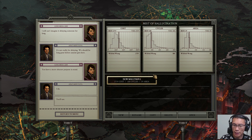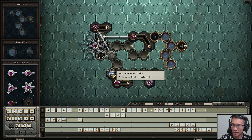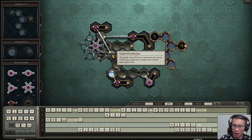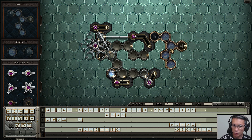This first one is called the Mist of Hallucination. I need to create a pattern using the air element — the blue color, just like sky. I need to put the air in a specific order. Meanwhile, this element here is called lead. When I combine two leads in the glyph of purification, I get iron. So I need to make sure things are combined into iron, and I need to combine the air in the right way — one and three. Let's go for it.